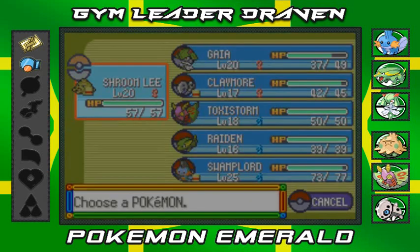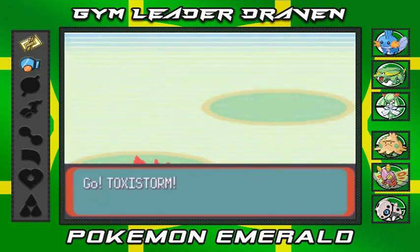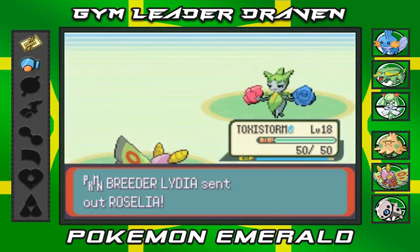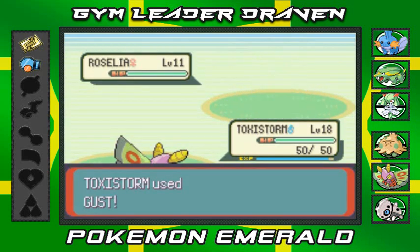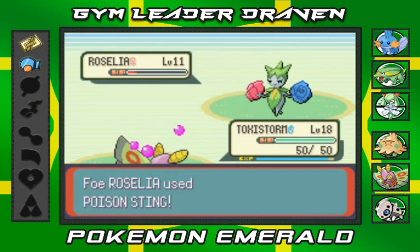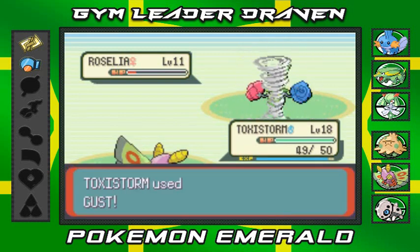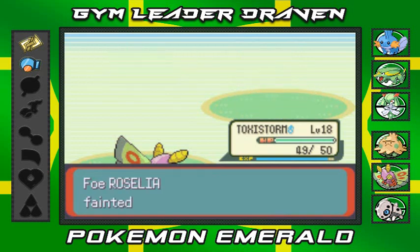He's coming out with a Roselia — let's go Toxic Storm! Gust attack — nearly takes it out, and there's that Poison Sting. Not getting poisoned — Gust attack again, goodbye! Toxic Storm grows to level 19 — good stuff!